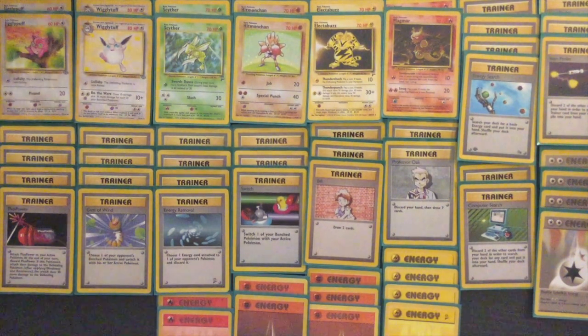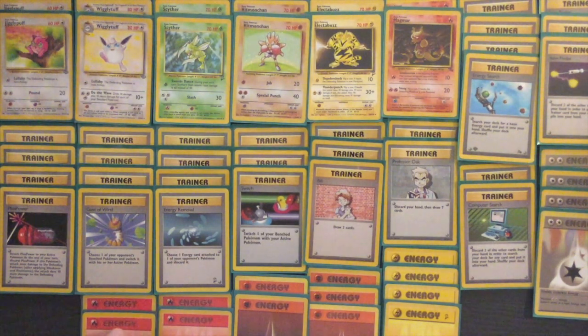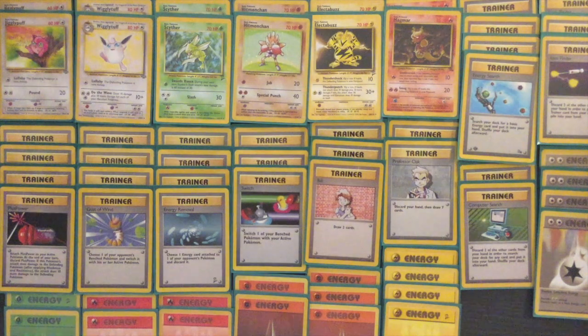Same thing with Magmar — I use Magmar quite often, but Smog only requires 2 Fire Energy, so I really only need 4 copies of Fire Energy in this deck. And then a couple of Grass Energy in case I ever want to attack with Scyther.